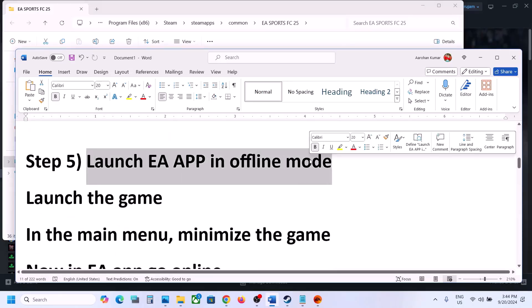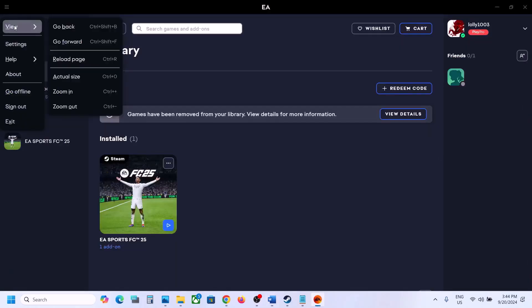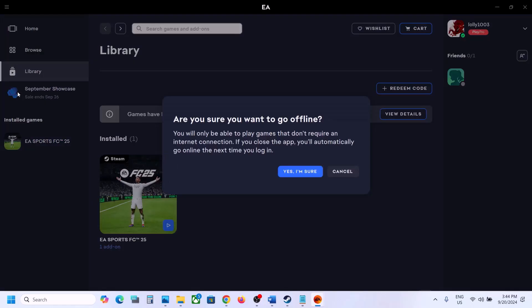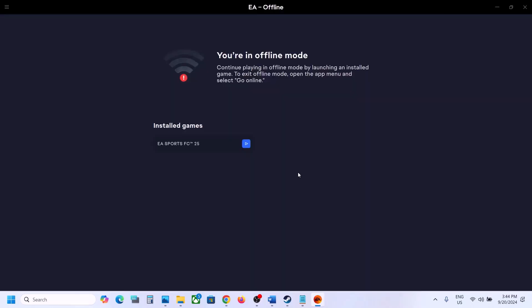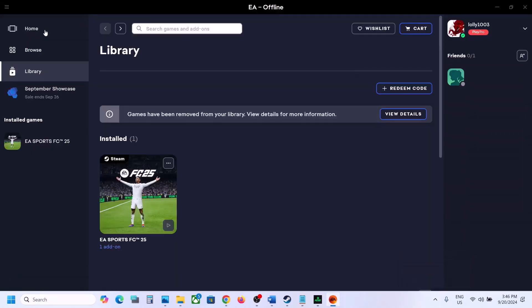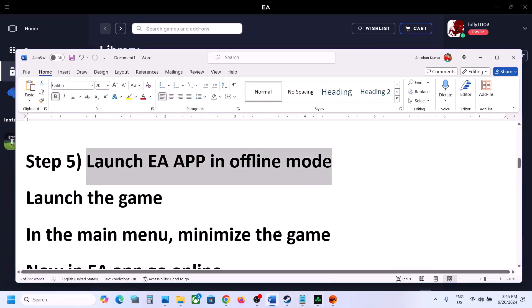Next step: launch the EA app in offline mode. Go to the EA app, click the three-dot menu, and click 'Go Offline.' Confirm you are sure. You will see your installed games — find FC25 and click on it to let the game launch. Once the game is up and running, open the EA app, click the three horizontal lines, and click 'Go Online.' Then check. If you face any error, launch the game once again and check.